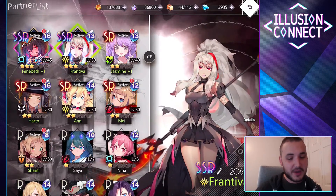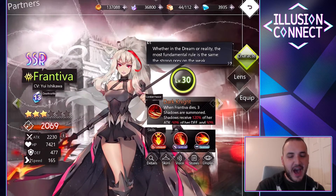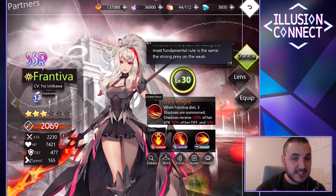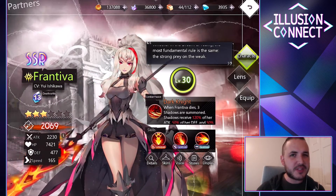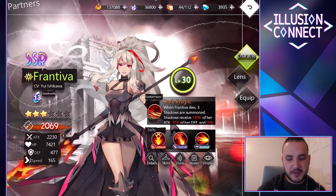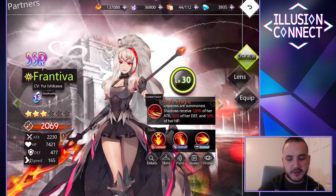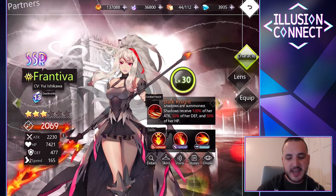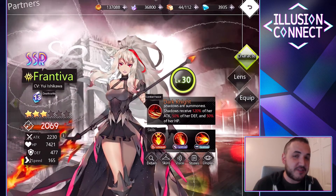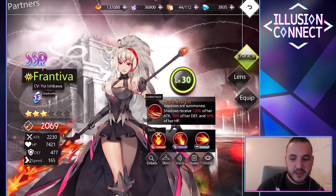I want to talk about character abilities, specifically Fantiva. I did want to go through and get some of the rare or OP-tier characters, but I love the abilities of the ones I currently have. My favorite thing about her combat passive is that when Fantiva dies, three shadows are summoned. The shadows receive 120% of her attack, 50% of her defense, and 50% of her HP. So she's a great character — if she dies, there's a bonus on top of that.